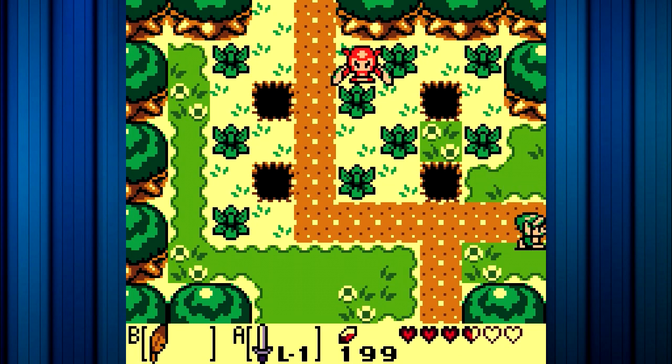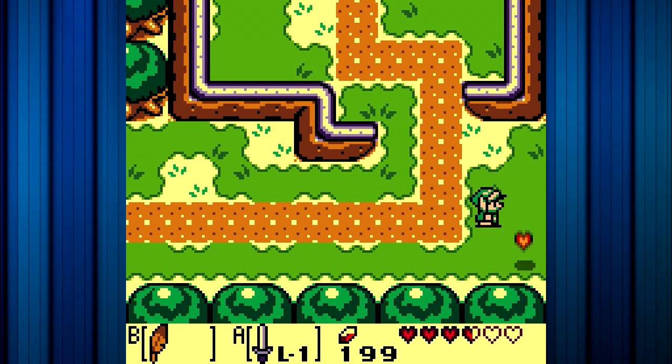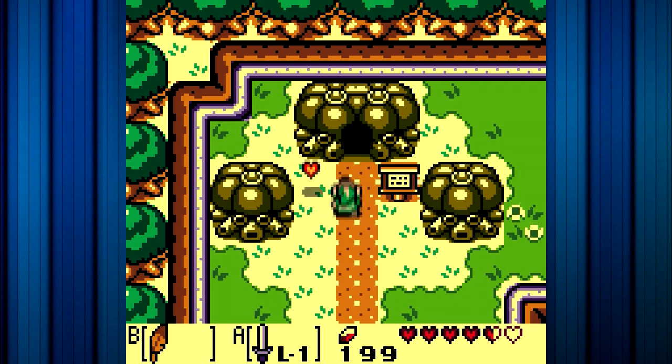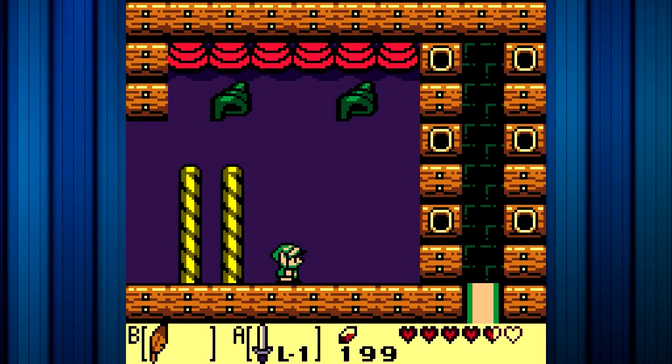The Seashell Shrine, if you haven't guessed it, is where we actually end up giving in our secret seashells. It's actually a fairly important location. And there is also some secret stuff here that you can actually get, like there is a hidden seashell in this sort of area. First things first, let's show how many seashells we have.